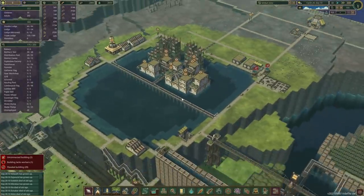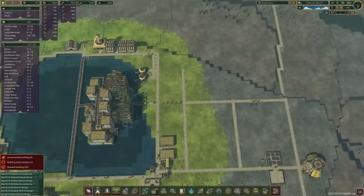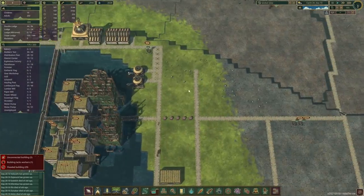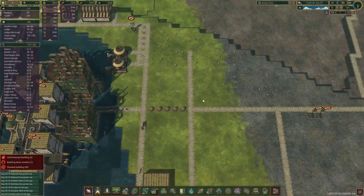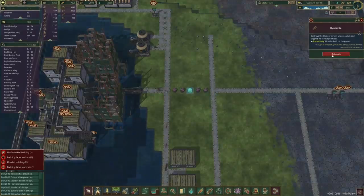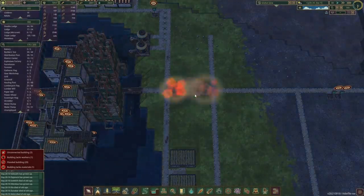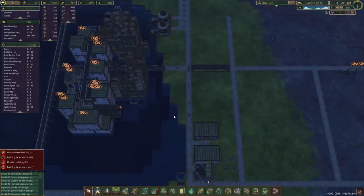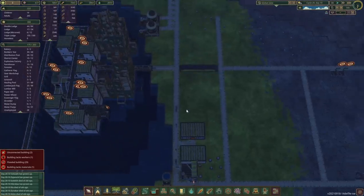Now let's shift our focus over to the building plans. I have not queued anything up, but I've got a pretty good idea how we want to do things. So first of all, let's just detonate a couple of dynamites — and it just never gets old. So satisfying.